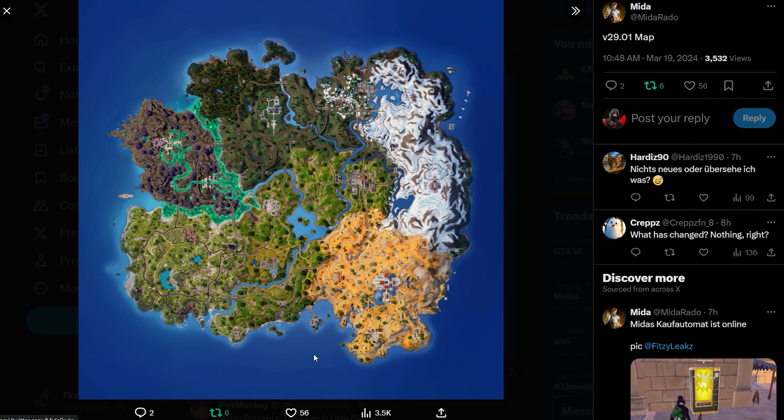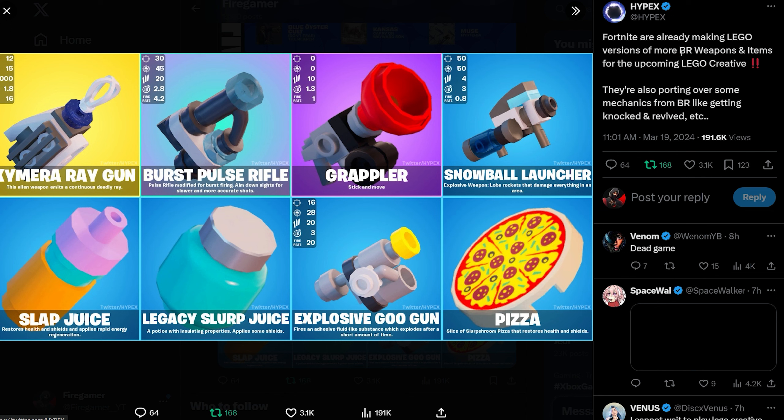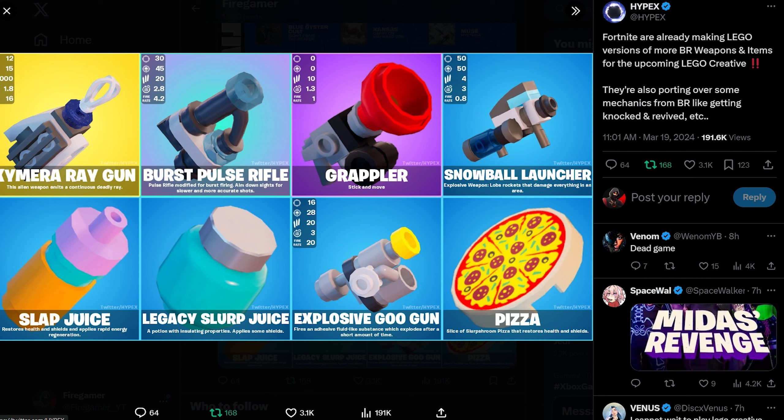Looking at the updated map, unfortunately Fortnite doesn't seem to be making major map changes lately, especially since Chapter 5 started. It's also noted that Fortnite is already making Lego versions of more Battle Royale weapons and items for the upcoming Lego Creative mode.